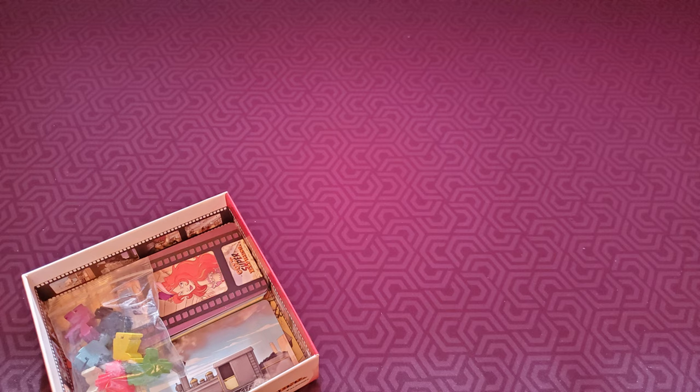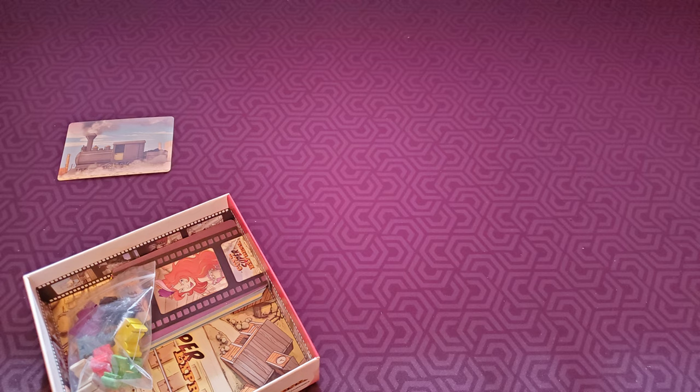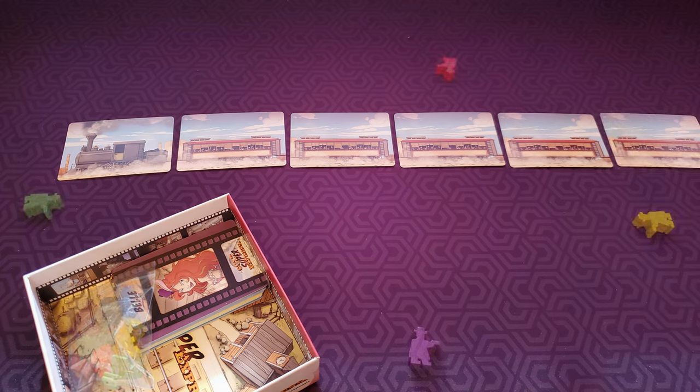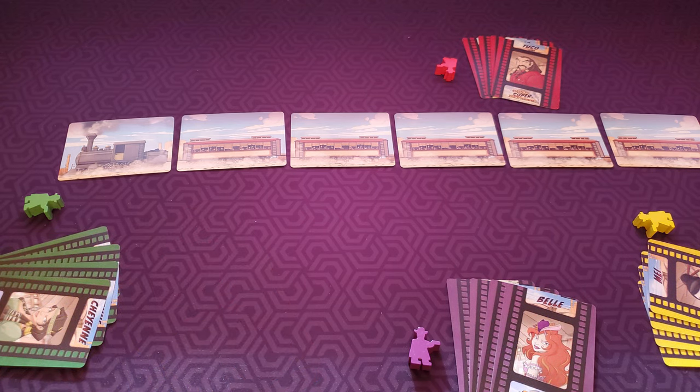To set up, grab all of the train cards and place the locomotive car down first, followed by one train card per player plus one. So in a four-player game, we would set up five train cards attached to the locomotive. Each player takes a bandit meeple and the four corresponding cards of that color.